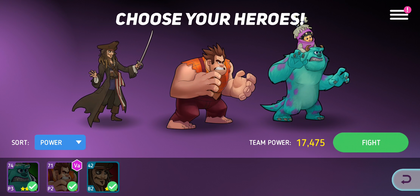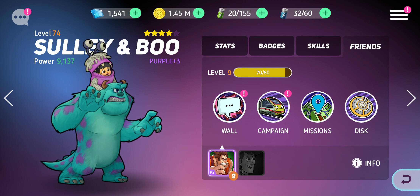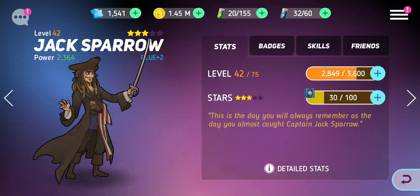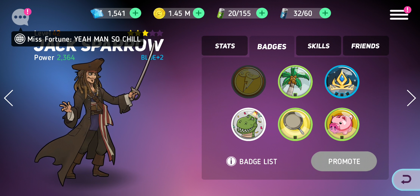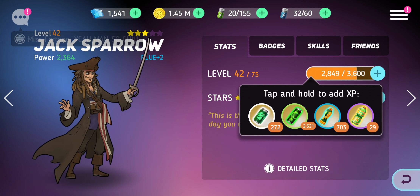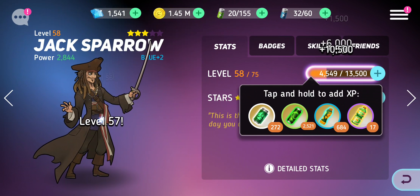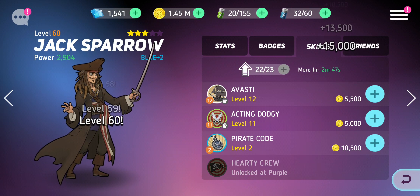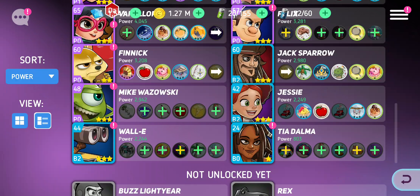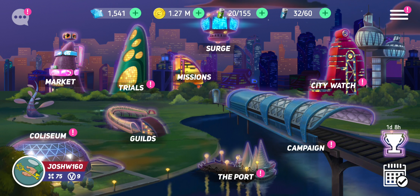I've also got Captain Jack on my team. I wonder if I can... I can't put him up yet. What I'll do is level him up a little bit just so he's somewhat decent, because he isn't a bad character. I'll put a bit of money into him to make him a bit more decent. I always tend to do that before a friendship mission.